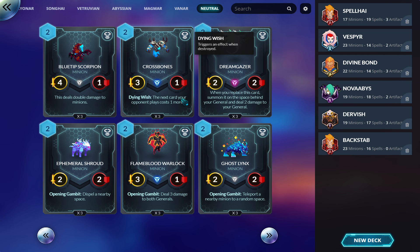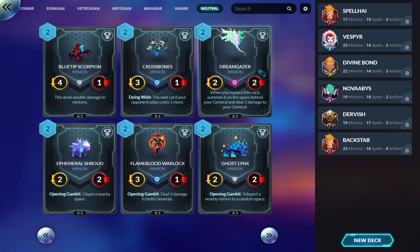Crossbones: three-one, Dying Wish — the next card your opponent plays costs one more. This used to have a different effect. I think this is playable, especially in Abyssian where you can keep recurring the Dying Wish and you like stuff dying anyway. You can force it to die when you want to. Or maybe in Magmar where you can duplicate this card — I think it has potential. Dream Gazer: when you replace this, summon it out of space behind your general, deal two damage to your general.